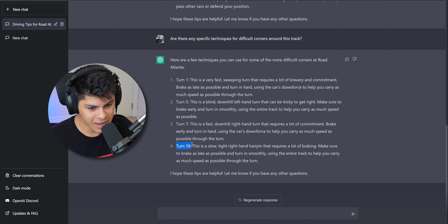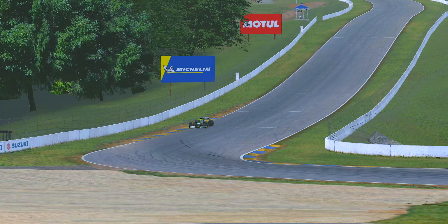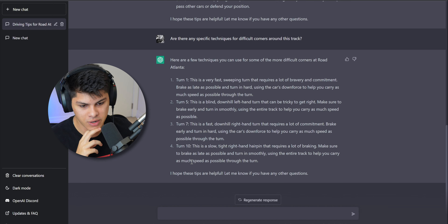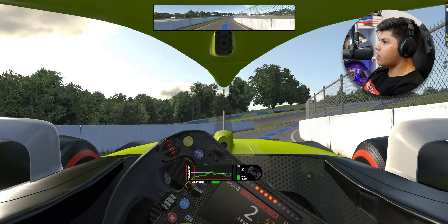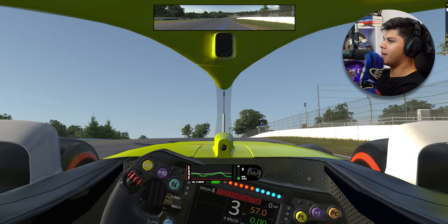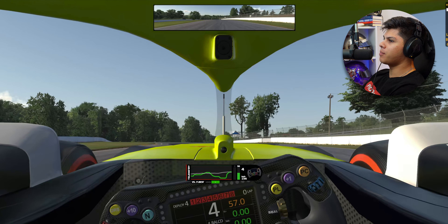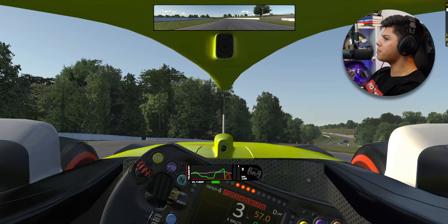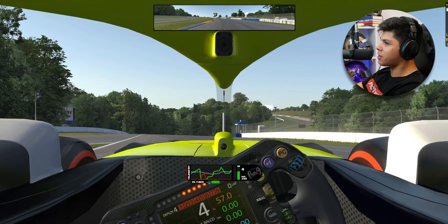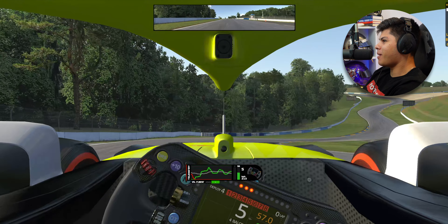Finally, turn ten is a slow tight right hairpin that requires a lot of braking — make sure to brake as late as possible and turn in smoothly, using the entire track. I think I have enough data now to put in a baseline run and see where we can go from there. We're in the W12 on soft compound tires, and I've put the car on a baseline high downforce setup because I don't want the setup to be optimal — I want there to be a couple of issues we can report back to the coach to see how the AI responds.